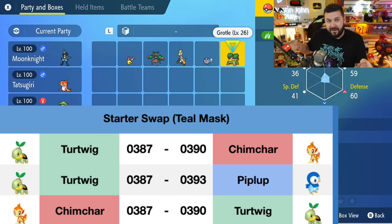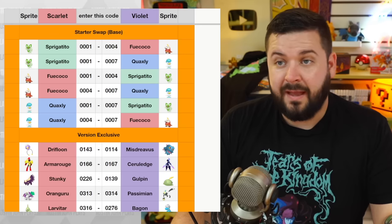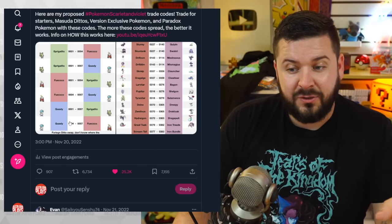This continues the starter swap for the base game and the version exclusives for the base game. The evolutions have been removed from the image — it's just the first form of each Pokémon, except in the case of Armarouge and Ceruledge. Use these codes, share them on TikTok, share with a friend, retweet, send on Discord, text someone — whatever you want. The more people who know about these codes, the more effectively they work.